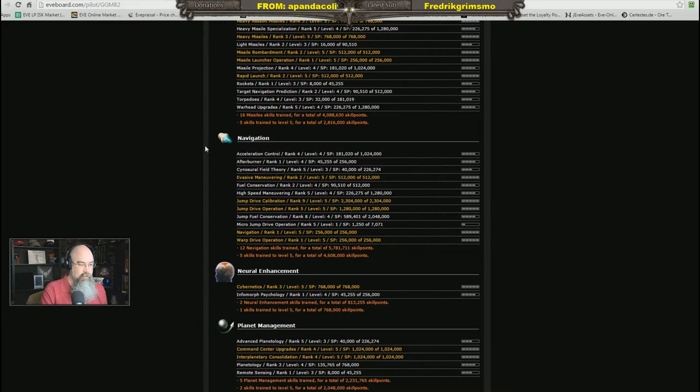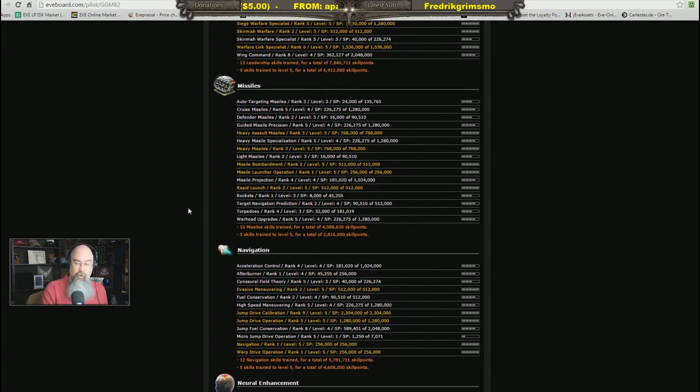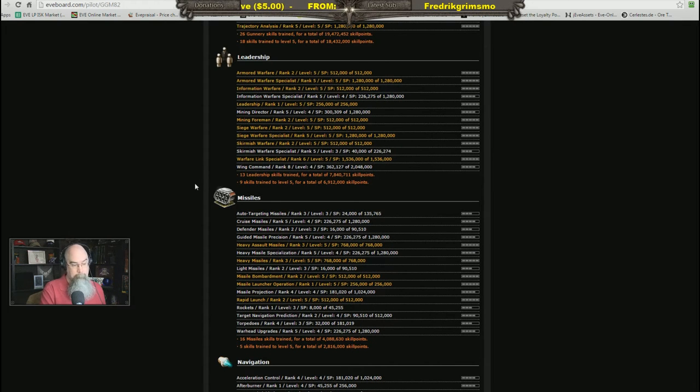Navigation has a little bit of work to do, but the character can do jump drives, so depending on what I decide to fly I'll look at what skills are needed and fill gaps. Missile skills are pretty good overall — I love missiles — so I'll spend a lot of time there. There is some work needed to fill in missing missile skills for the 'perfect Tengu' build.